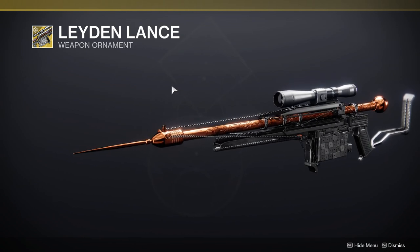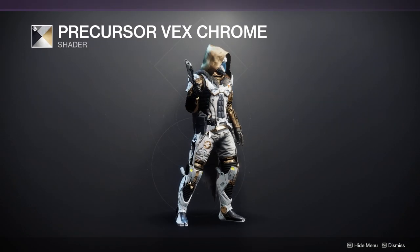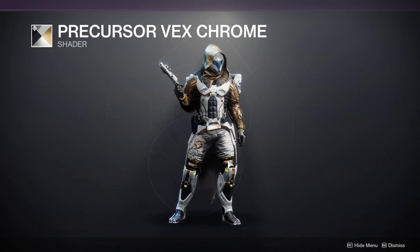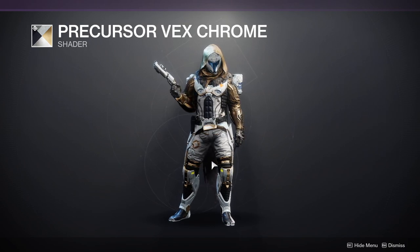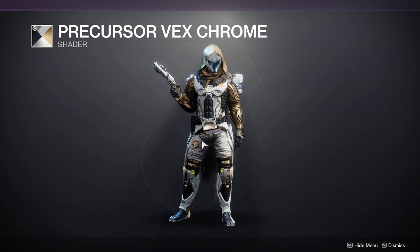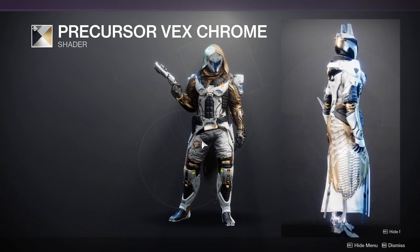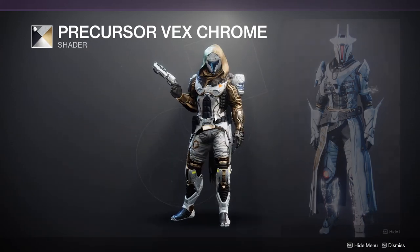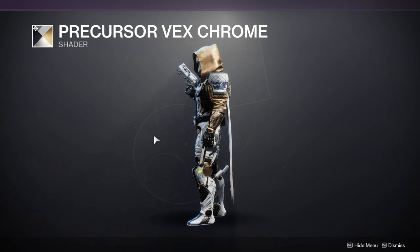Laden Dance I already have. The Cloud Strike ornaments — I'm never picking those up. Precursor Vex Chrome is also one of the best shaders in the game in my opinion. It gives a very desaturated gold, almost bronze-ish. I'm currently wearing it on my all-Vex Warlock right now so you can see how it looks — it looks really cool. The only thing I don't like is that on cloth the gold looks kind of weird, but on armor itself it looks super cool.